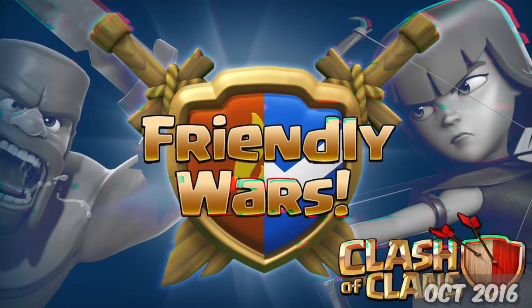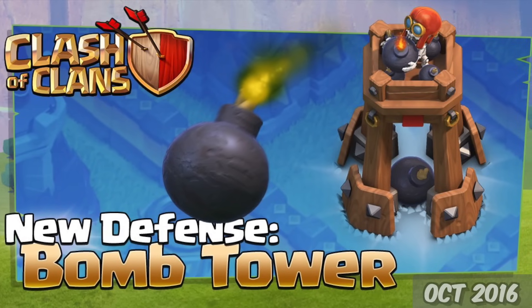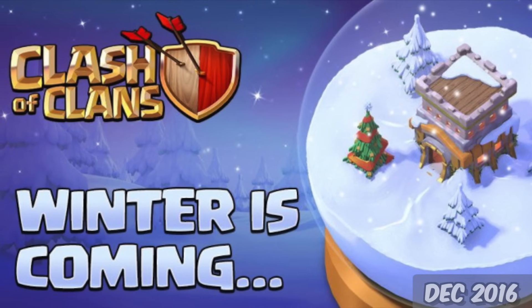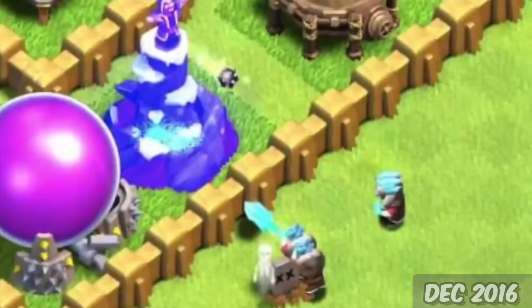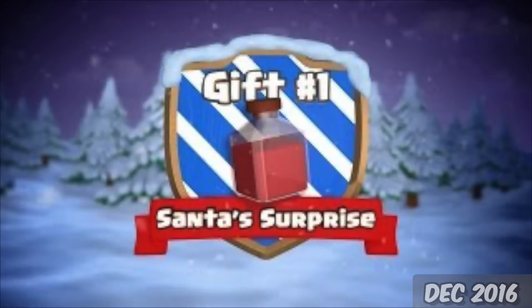Moving on to October 12th, we got Friendly Wars and a new defense from Clash Royale added over to Clash of Clans, the Bomb Tower. And finally, at the end of 2016, the 19th of December, we got the first Temporary Troop, along with a Temporary Trap and Spell — the Ice Wizard from Clash Royale, the Freeze Trap, and the Santa Surprise.